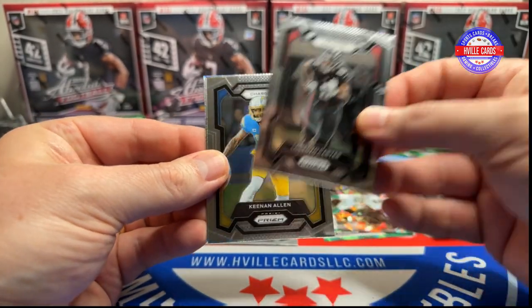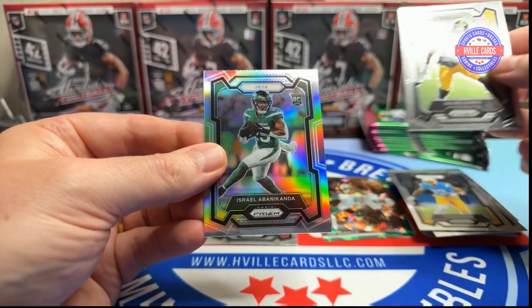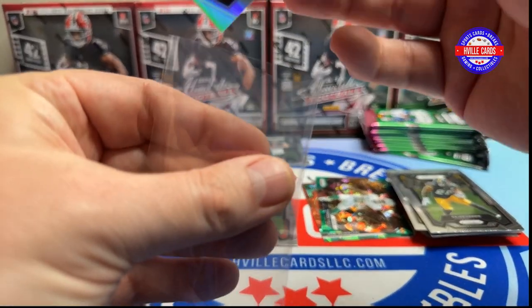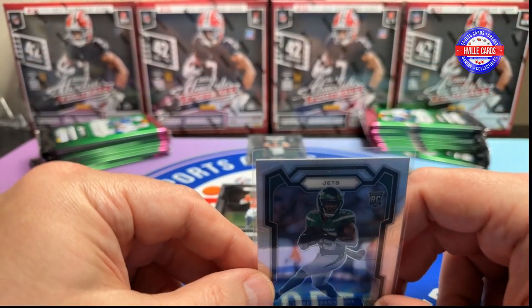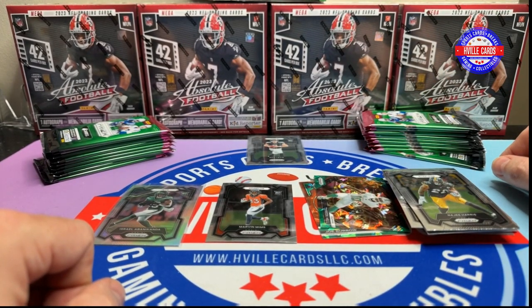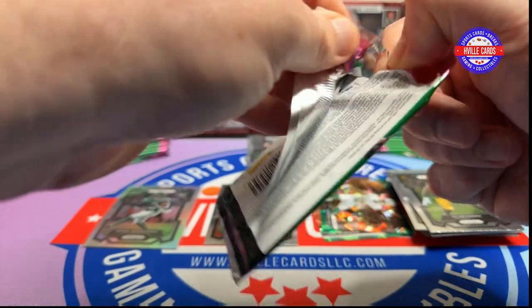Lorenzo Carter, Keenan Allen, Najee — Roll Tide — and a silver Israel Aminaconda. I like him from that HBO show Hard Knocks, he's a nice guy. Now I can't remember which pack I'm on.